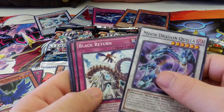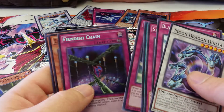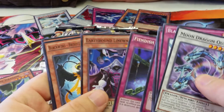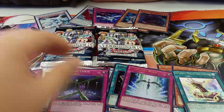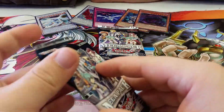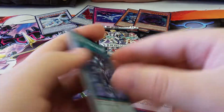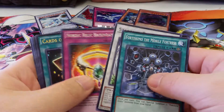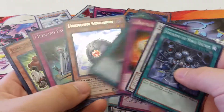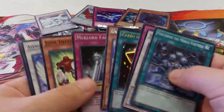Moon Dragon Quilla, Spirit Force, Nordic Relic something, Starlight Road, Fiendish Chain Secret — that's pretty sweet. Blind by a rocker, some of those commons. I don't know what the Fiendish goes for, but it looks pretty sweet as a secret actually. I usually use these mats as like a piece of my collection. Just a common Stardust Dragon — it's everywhere now. I think I got the same cards already once. It's kind of crappy, but that's always what it is.